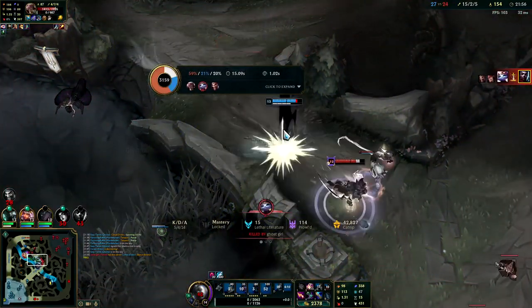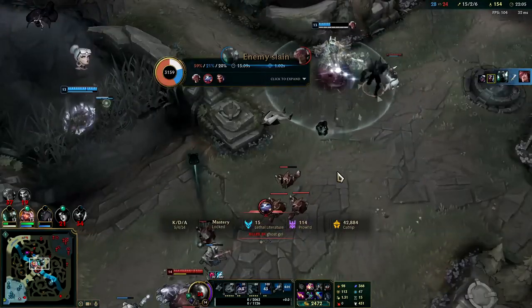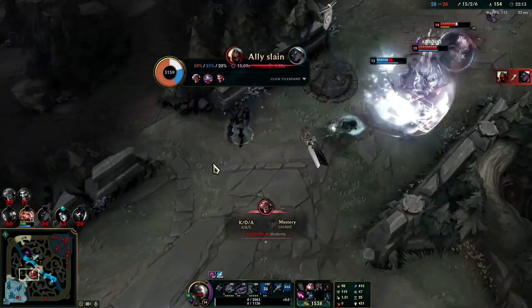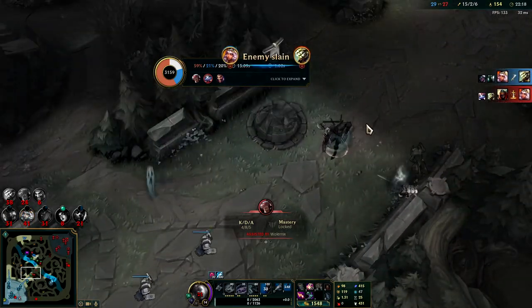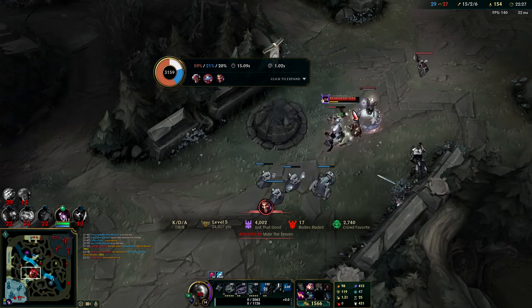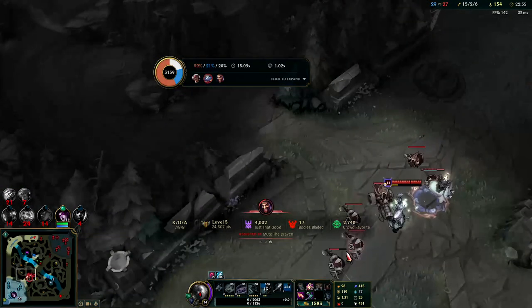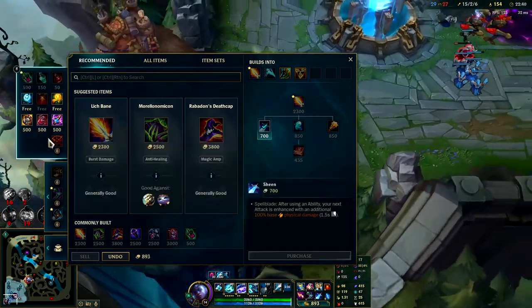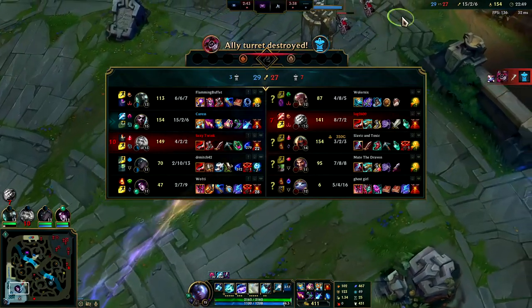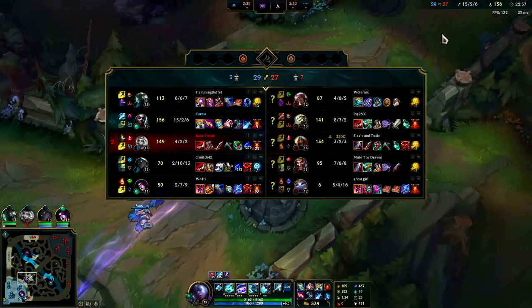Set is actually so nasty - his auto attacks are doing more damage than Draven. I probably could have outplayed it there if I played it a little better. I'm one of the only fed people on my team, and they have some tools to deal with me, mainly Yuumi. She makes things difficult.